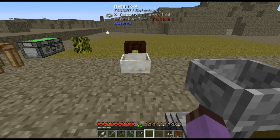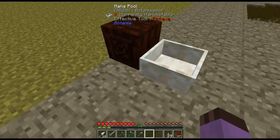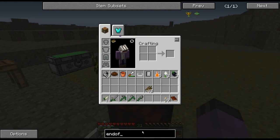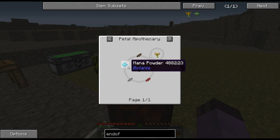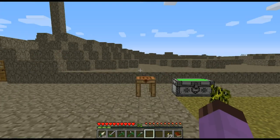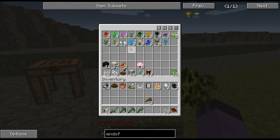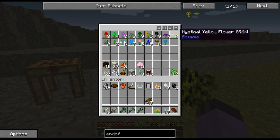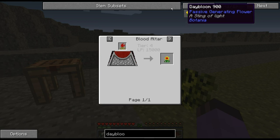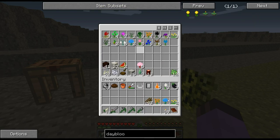Our very first mana setup is just going to be some Dayblooms back here feeding into this, and that should make us enough mana. Our goal is to make enough mana to make some Endo Flames. For that we're going to need enough to make some mana powder, which I believe is sugar or gunpowder — we really don't need much. I think just one or two Dayblooms should do the trick. Two yellows, an orange, and a light blue — that should be enough to make two Dayblooms.